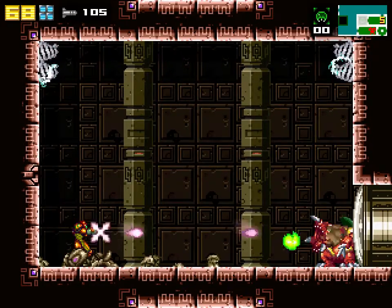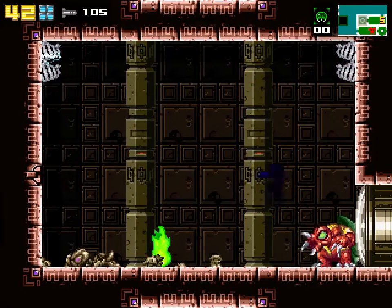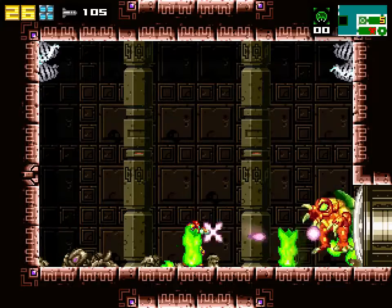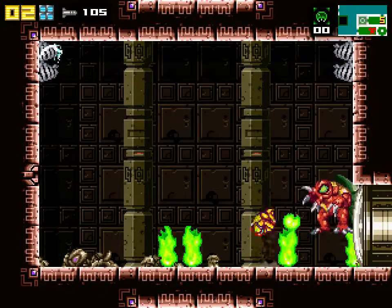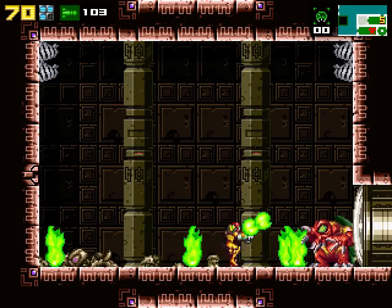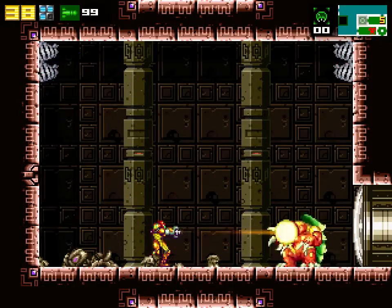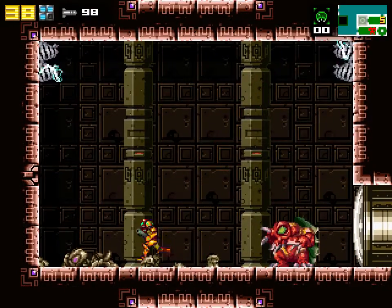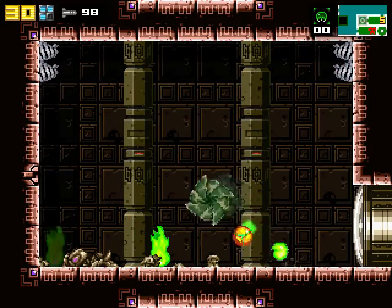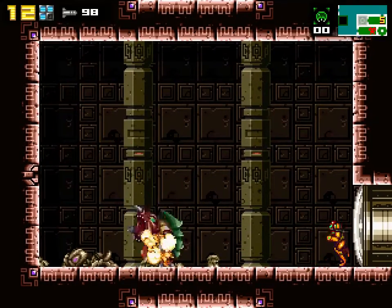The music for this boss is a remix of the theme you hear when fighting it in Metroid Fusion — that's a neat callback. Well, I guess it's a call forward in Samus' case, since Metroid Fusion is technically last in the Metroid canon. I am not good at dodging those green fireballs — I don't mind admitting that, I'm not ashamed. I'm taking way too much damage, though. Just a few more bombs — bounce it up high enough, and zap! That's the end of Arachnus!